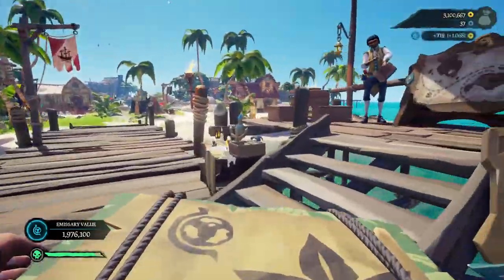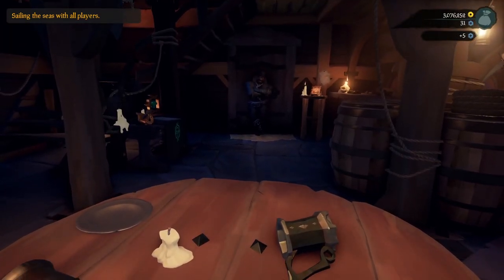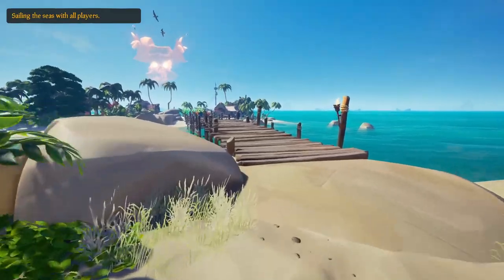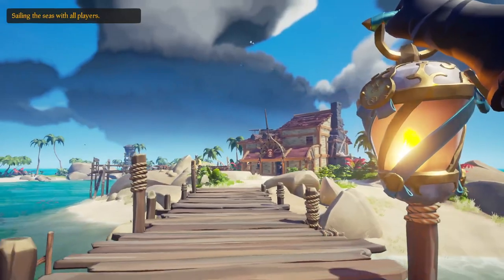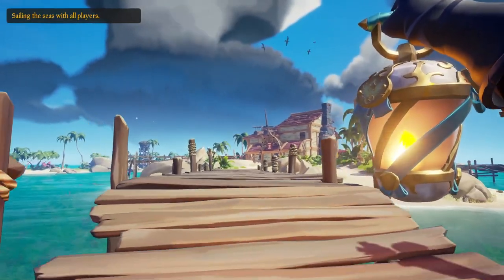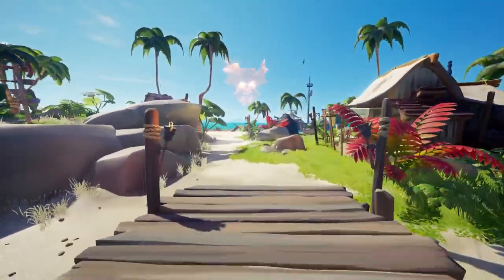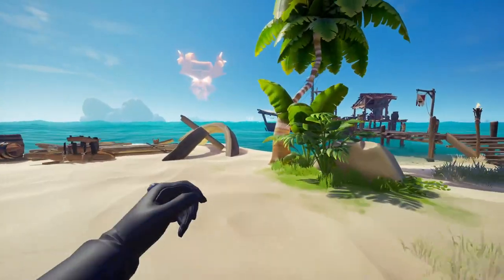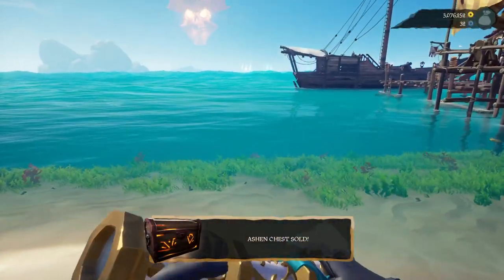For this strategy, you can do it with any amount of people, including solo. First things first, you're going to want to start hopping servers. You're looking to spawn somewhere in the Shores of Plenty, so either Sanctuary or Golden Sands Outpost. While you're hopping servers, you can actually make use of the spawns which aren't the outposts you're looking for. For instance, if you spawn at Plunder Outpost, go to the Merchant and pick up a lost shipment voyage. Make sure you get everyone in your crew to do this, so you can stack up multiple voyages at the same time and cycle through voyages properly.